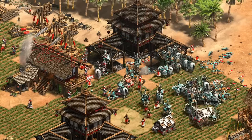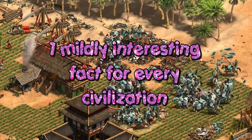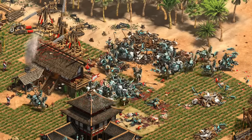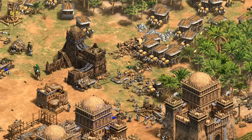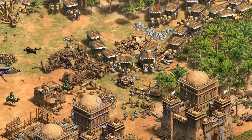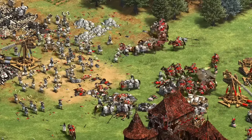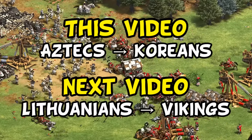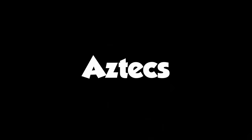Hey guys, Spirit of the Law here. In this two-part series, we'll be going through one mildly interesting trivia fact about each civilization in Age of Empires 2. It could be an especially unusual tech tree combination they have, a little known or obscure hidden effect for a bonus, or just a historical curiosity. I make no promises that any of this will be helpful in a practical situation, but your AoE2 trivia knowledge will definitely grow three sizes. We'll be doing civilizations starting with letters A through K in this video, and L through V in a part 2. With that, we'll start off at letter A with the Aztecs.